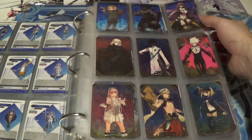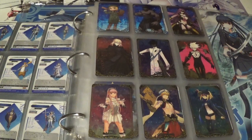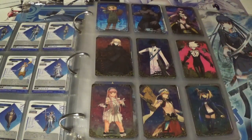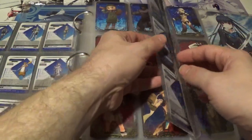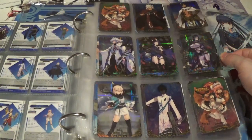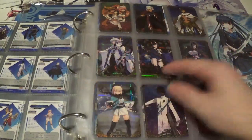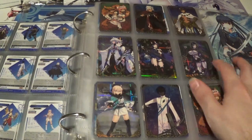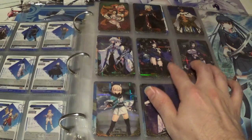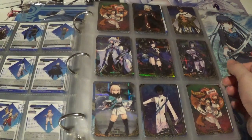Medusa is always a lovely card, though I really wish it were holographic. Mysterious Heroine X is also very cool, and then you've got Karna, who's also very interesting. Between the three, I kind of rank Karna first, then Medusa, then Mysterious Heroine X. We have a fantastic set of super rares here, and I did actually complete all of set 2, so that was a fantastic result — very happy with that. Between Mama and Shuten Doji, I gotta give it to Doji — just a fantastic card and character overall.